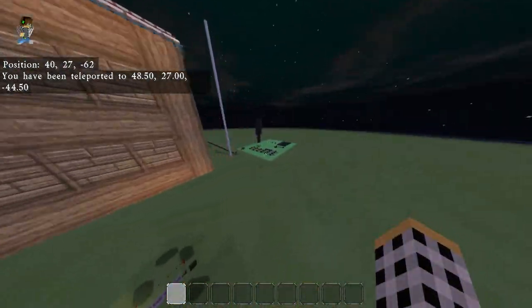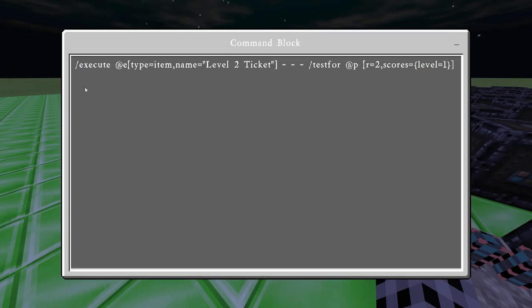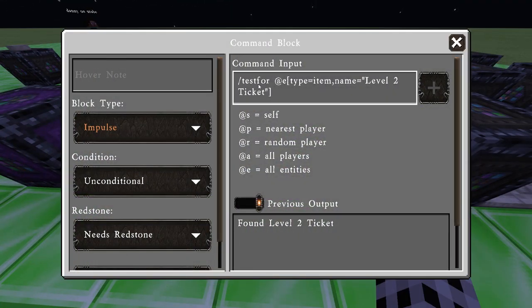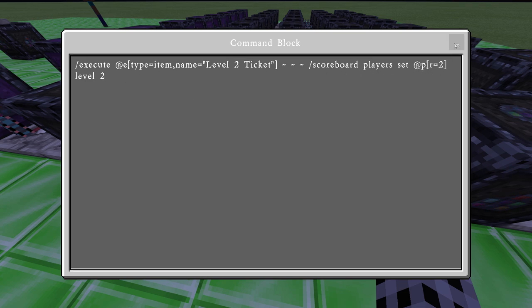These are all the same commands — you just need to change a couple of settings in each one. This first command executes at the level two ticket anywhere in the world and tests for a player within a range of two of that piece of paper. It checks if their score is level one, making sure their level is level one. Once that's confirmed, it comes through and tests for the level two ticket on the ground, then it sets the player's score to level two.